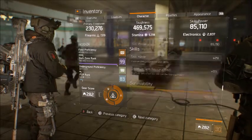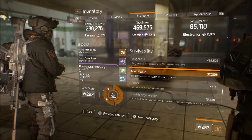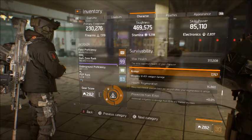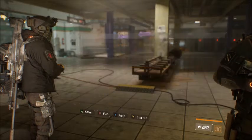Now I'll go over the survivability. Your toughness is 469,000. Health is 317 — that's a little low compared to the other builds I make, but like I said, this is made more for a team. Armor is 7757, and that's really about it.